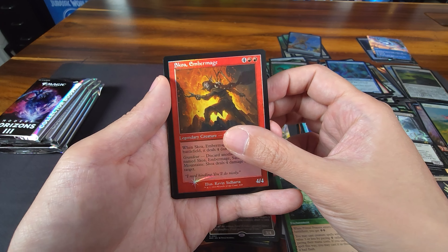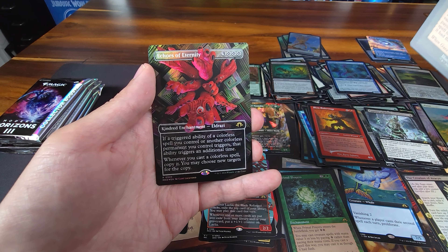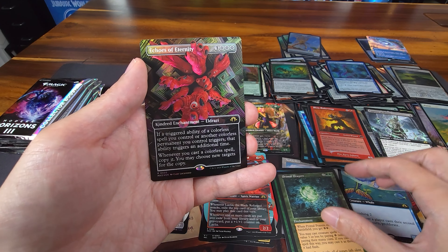Primal Prayers again — we got this earlier. And the last card — oh my god — Echoes of Eternity! Another frame break card, this one is in foil! Is it in any special treatment? No, but I'll take it. That was good!